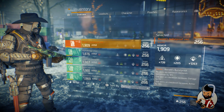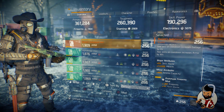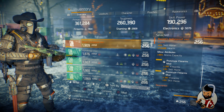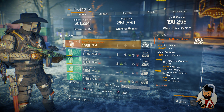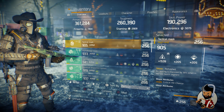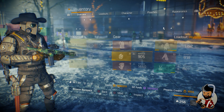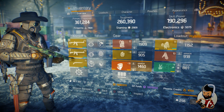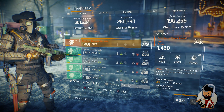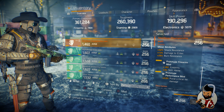For the build: I'm using a Barrett chest piece rolled to Electronic 12,063, 9% skill haste, 40,600 health, and 49% ammo capacity. Mods are Skill Haste and Firearm 267. My mask is the Refresh mask, rolled on Firearm and critical chance, with mods of Skill Haste 267 Firearm. My kneepads are rolled to Electronic 12,065, 8% critical damage, with mods of Firearm 267 and 3% Skill Haste.